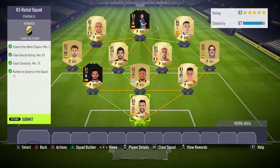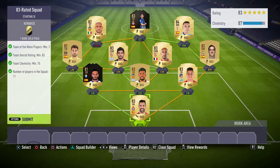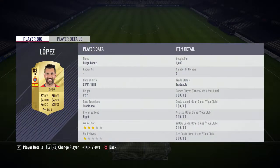The requirements are: in the goalkeeping position, Team of the Week players minimum 2 as a requirement, team overall rating 83 minimum, team chemistry 75 minimum, 11 players in the squad. In goal we have got Diego Lopez, bought for 1,400.